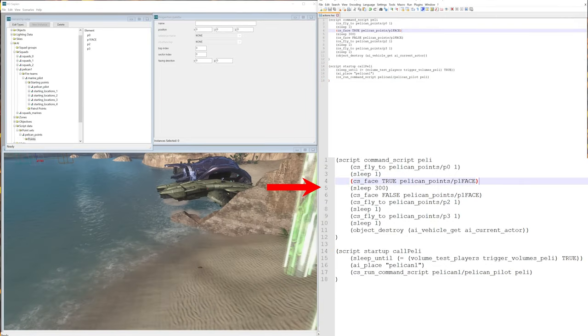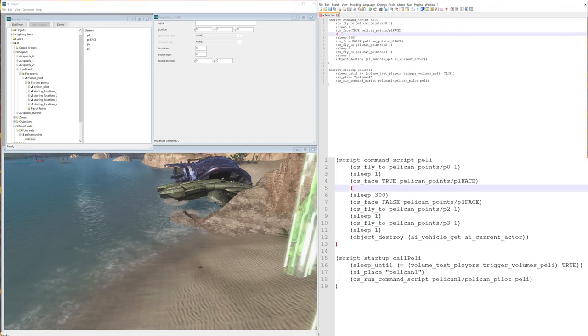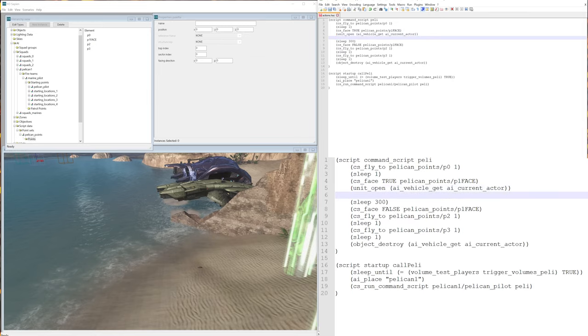Let's make a new line right after we set the pelican to face that point. Write: (unit_open (ai_vehicle_get (ai_current_actor))). This line is going to open up the hatch for the pelican. After that, create a new line and write: (sleep 60). So the door opens and we wait one second in-game, which is 60 frames.